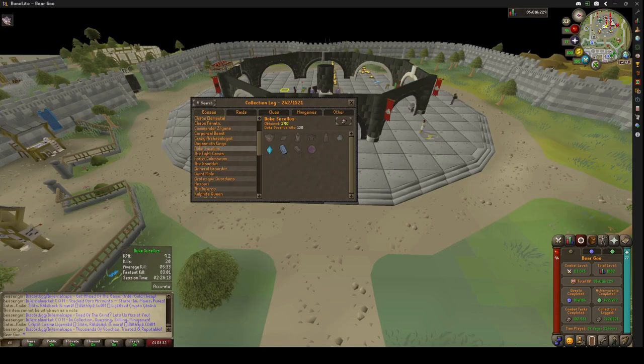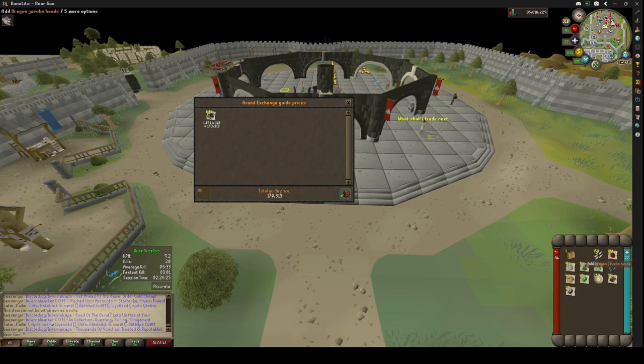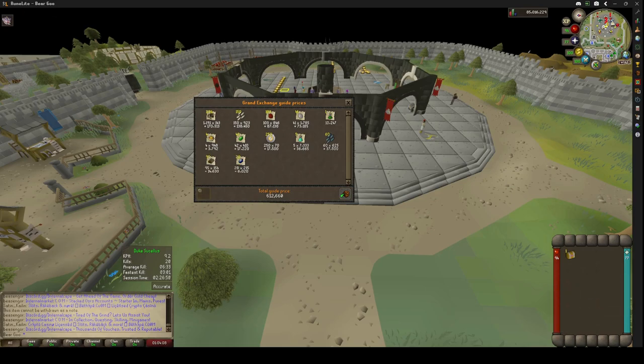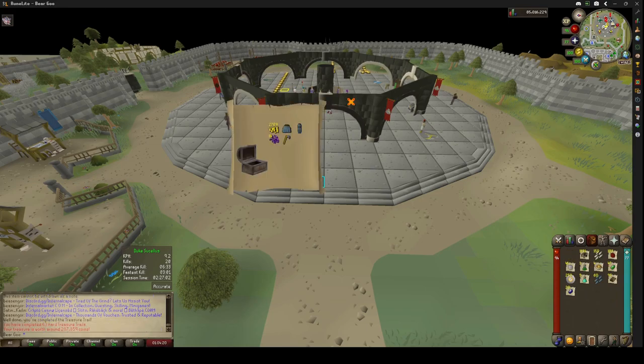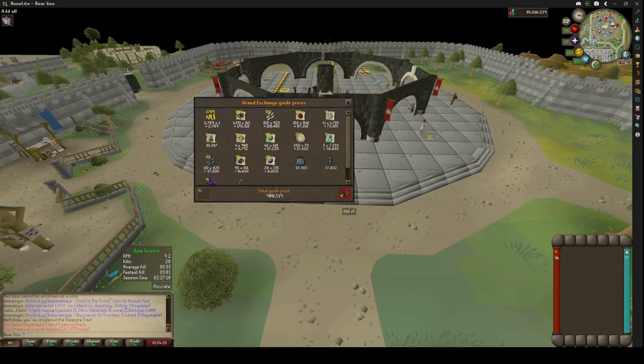So welcome back — we've hit 100 Duke kills. As you can see, no new collection log items. With these 20 kills, no crazy spoonage. We got 1,191 coal, 150 dragon javelin heads, rubies, diamonds. I used a lot of the combat potions and food, so this is what's left over: emeralds, chaos runes, prayer potions, rune javelin heads, big bronze bars, sapphires — so it's 612k, not too bad. And I got one hard clue. My bet's probably between 35 to 100k. Oh — 287k, not bad. So all in all, including the clue loot, this kill is 900k.